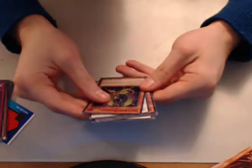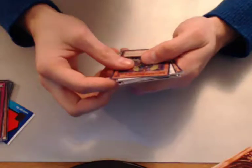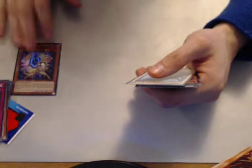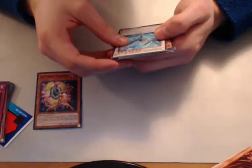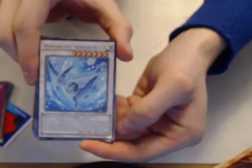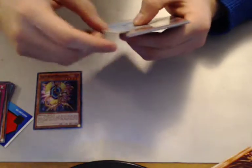Gateway Dragon — if opponent controls a link monster, you can special summon this card from your hand; you can only special summon Gateway Dragon once per turn. I mean, I hate dealing with link cards. Wind Witch Winter Bell — a synchro monster. Not bad — it's actually a pretty decent card.